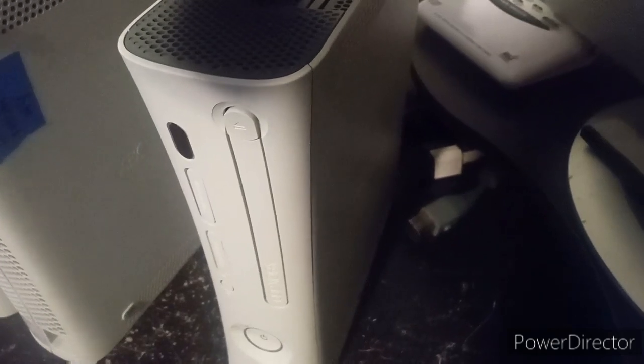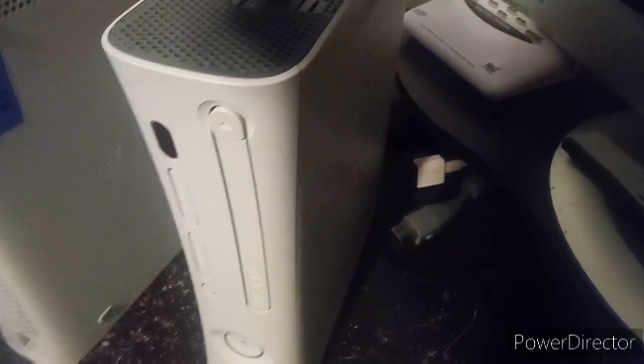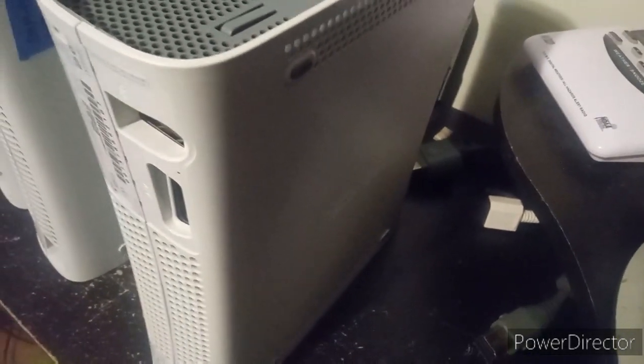We've got the last console here. It has the white disk tray and the eject button. Manufactured May 23rd, 2006. And there's no testing sticker on the side. We'll go ahead and plug these in and test them out.